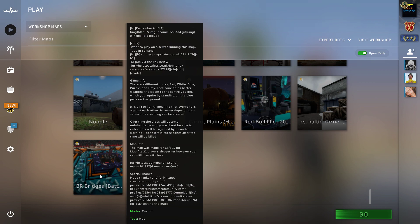It has some game information and says there are different zones: red, white, blue, purple, and gray. Each zone holds better weapons the closer to the center you get, which you acquire by standing on the blue pads on the ground. That's really interesting.